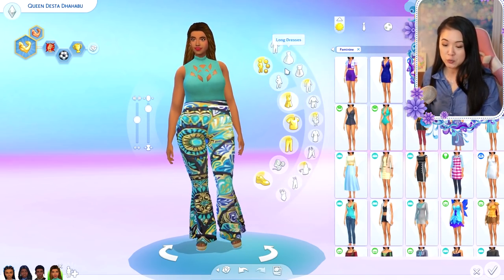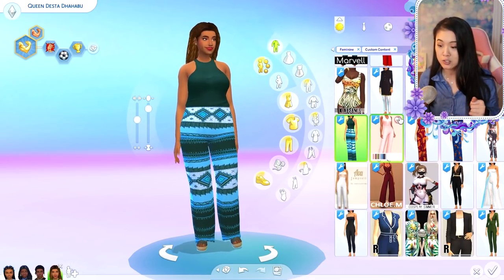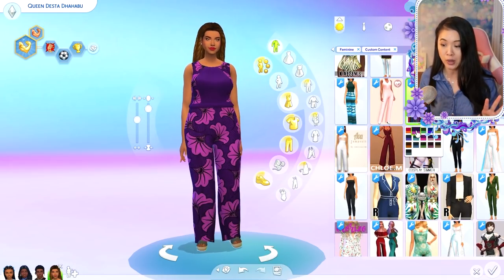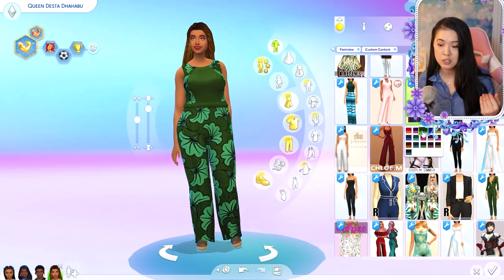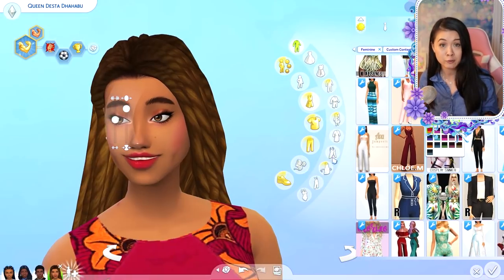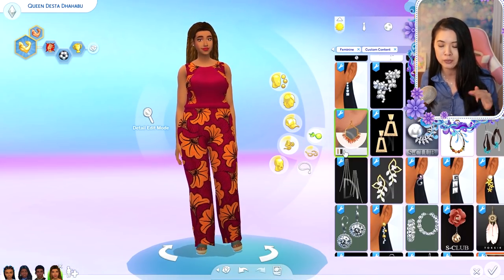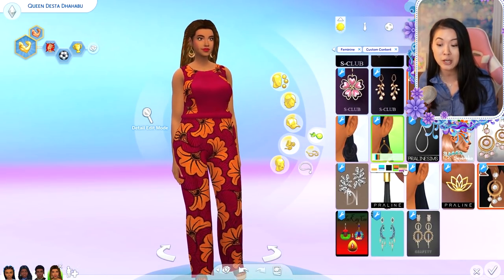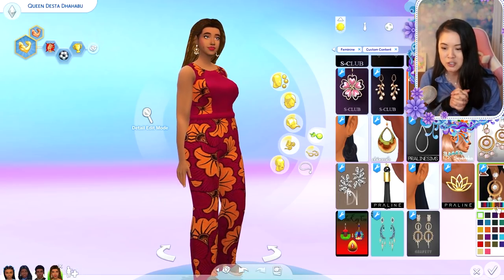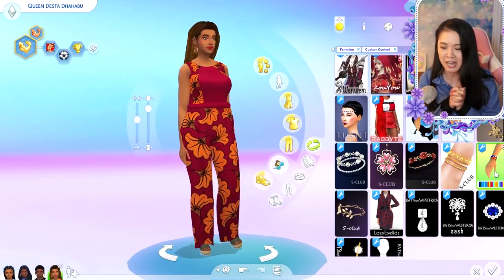Hello rainbows and welcome to another video! Today we are doing a Create-a-Sim makeover video. I haven't done one of these in a while, but we are doing this for Queen Desta — we're picking her new outfits because she has recently become the queen consort of the UKSD. She is from my royal family series, and if you aren't familiar with my series, it is linked in the description below. Her and Adric's wedding was season two episode 67 and I loved their wedding.